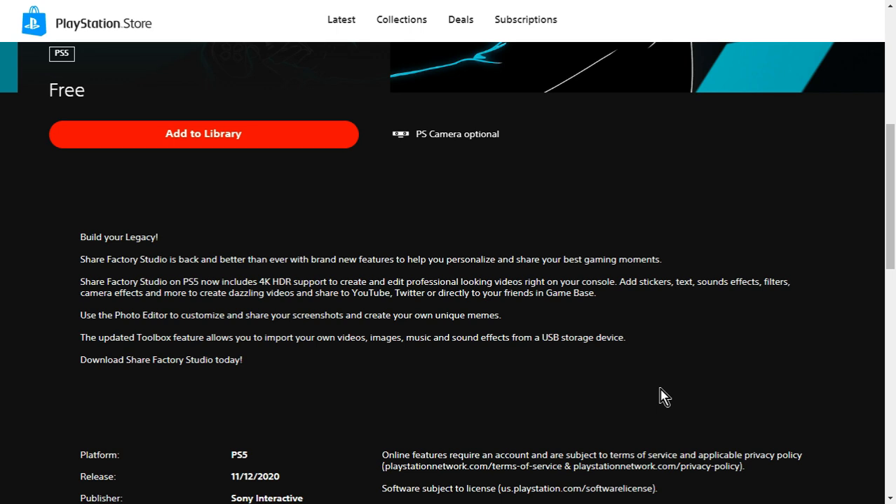You probably heard the excitement in my voice about that bit. What they're saying is they've made it easier to import your own videos and images, because one of the problems with Share Factory on the PlayStation 4 was that you had to get the format right before you could import — especially video. If it wasn't the right format, forget it. Images also had to be the right size. Music wasn't quite so bad — I think you could use MP3 or WAV. That's really cool that they've fixed that.